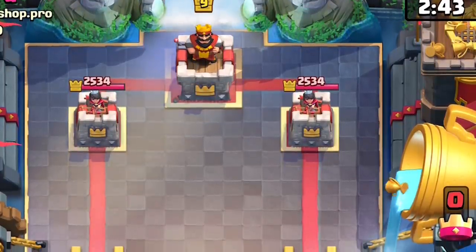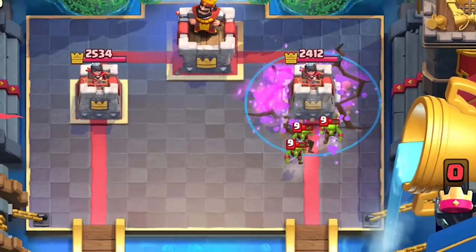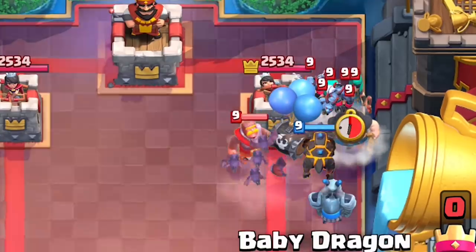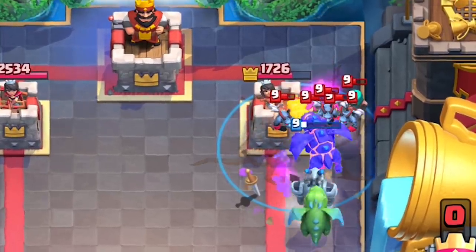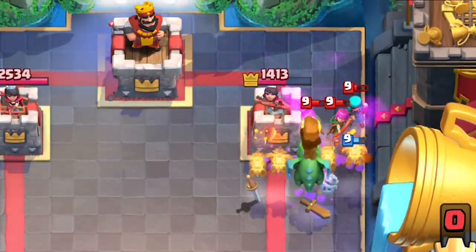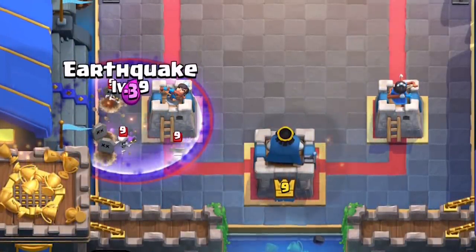Earthquake can kill Skeletons in 2 ticks while it can kill Spear Goblins and Stab Goblins in 3 ticks. It's actually not a bad defense against bait decks if they tricked your Log or Arrows out of rotation. Earthquake's slow animations are somewhat hard to read compared to Ice Wizard — you immediately know which units are iced, but if you Earthquake a large cluster of units, it's somewhat hard to differentiate which ones are slowed and which aren't, especially around the borders.